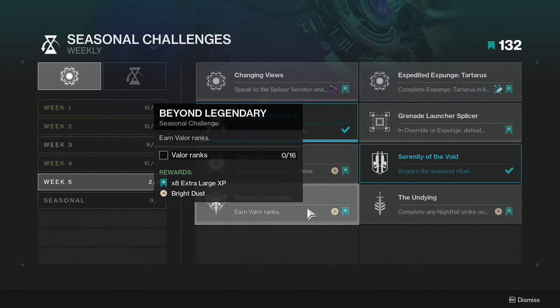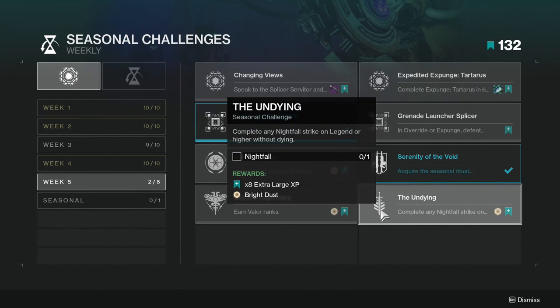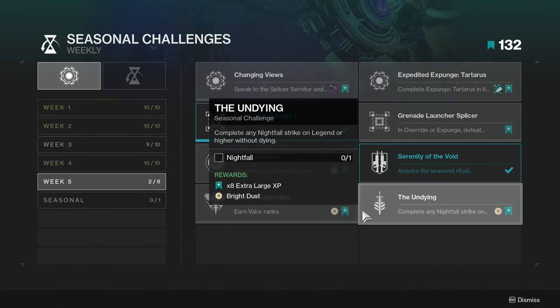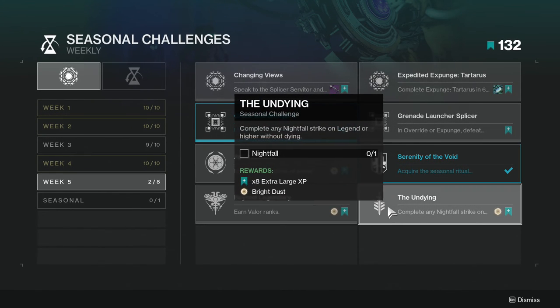I reset my Valor almost weekly when I'm playing a lot of PvP. Last but not least, complete any Nightfall strike on Legend or higher without dying. This is going to be kind of annoying since Legend doesn't have matchmaking, so you do have to go to LFG for this one. Most of these are pretty simple aside from the undying one — that's just going to be annoying.